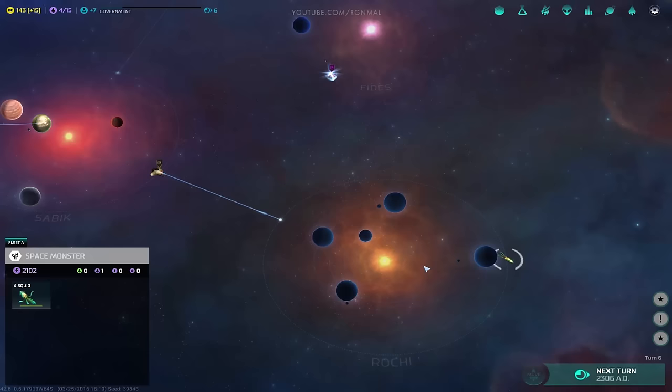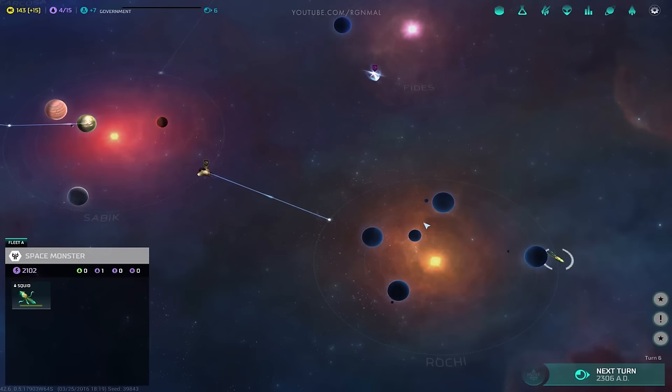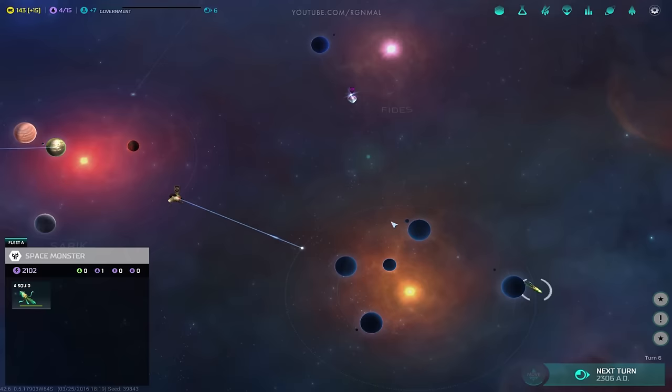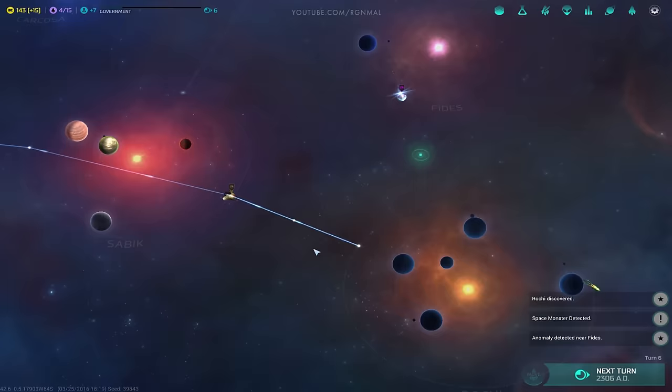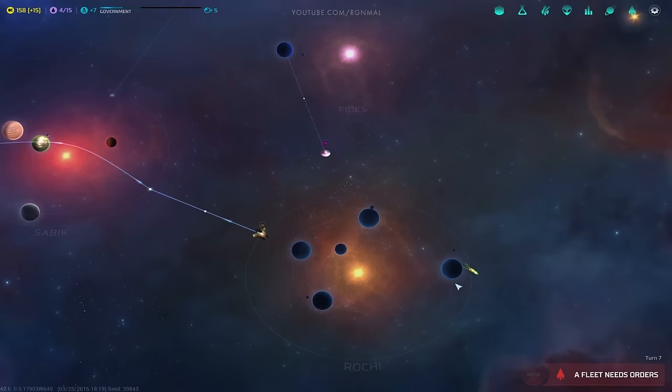We'll have... an unknown life form? Bob the space squid? Is that five worlds in a system? That's amazing. And a moon? And another moon? And another moon? And another moon? Holy moly — this could be an awesome system. We are going to try to take hold of that system by sending our colony ship there. We'll make a bet that there's something decent there and hope that bet pays off.